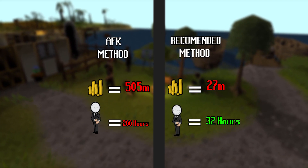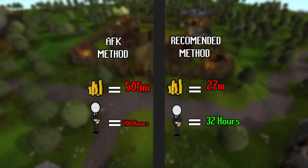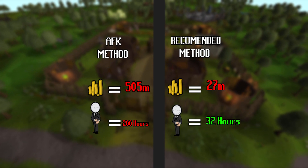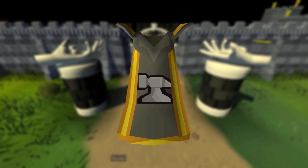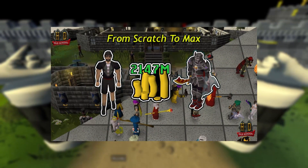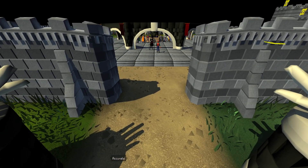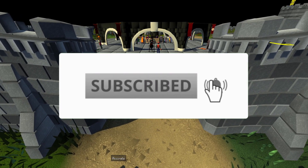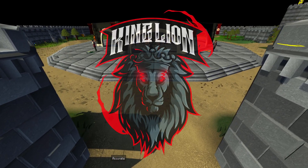So which option are you going to go with — the AFK method or the recommended method? Let me know in the comments below which method you decide to go with, or just say hi. Hopefully you've hit 99 with this guide. I plan on making a guide for every single skill, and I also have a scratch-to-max series showing how to max in OSRS. Check out my channel, hit that subscribe button, and the bell notification so you get notified when I post new videos every single week. Happy scaping, and ciao!